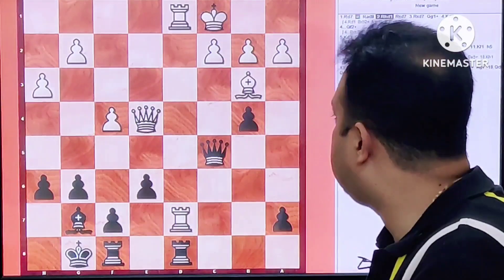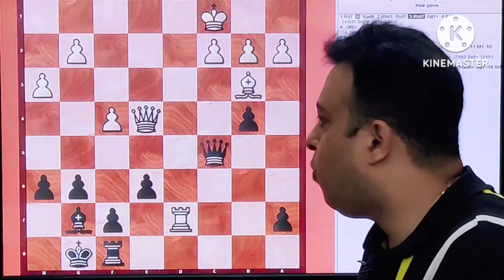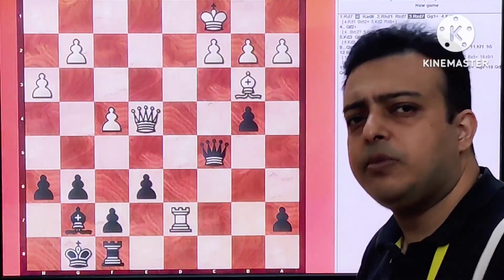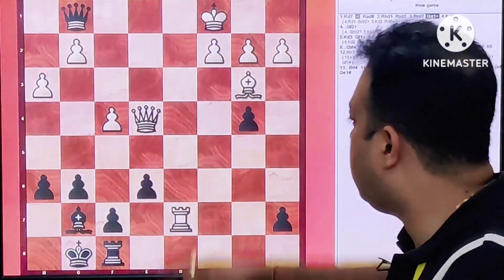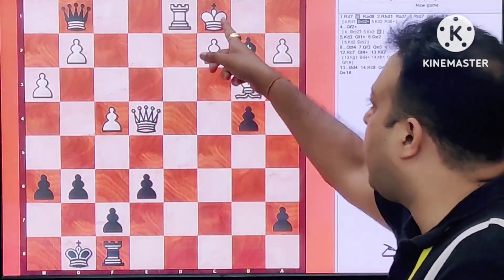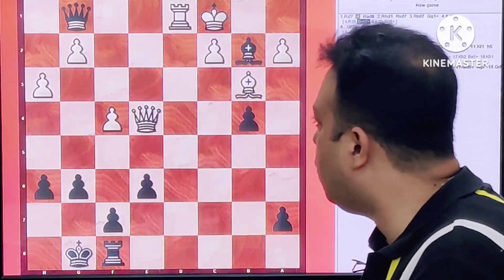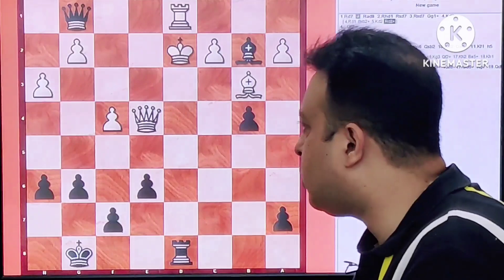Rook takes Rook, Rook takes Rook. And now Black had calculated further. What will you play as Black over here? It is tempting to play the move Queen G1 but it needs precise calculation. Black went Queen G1. The first point is that Rook D1 would be a blunder because of Bishop B2 check. King cannot take B2 because D1 mates. And if King comes to D2 then just Rook D8 check, and the Rook on D1 would be lost — this is outright winning.